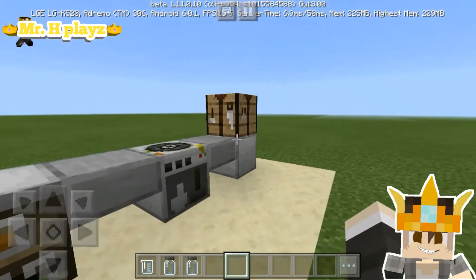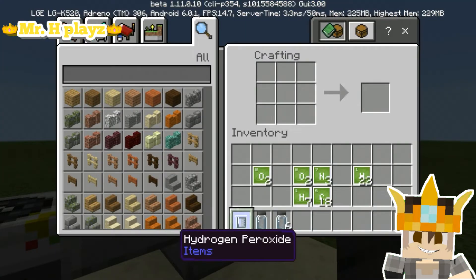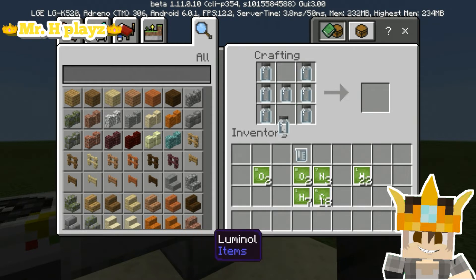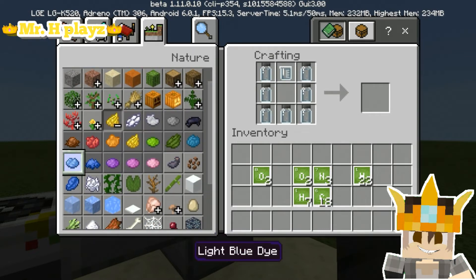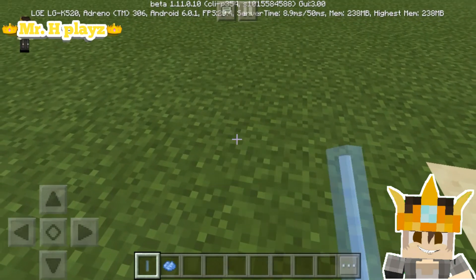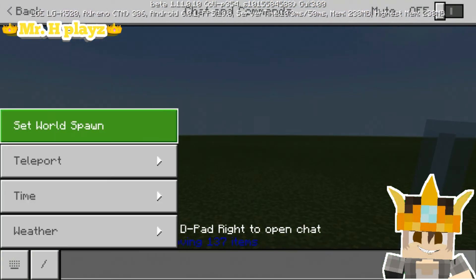Now you need to go into the crafting table, paste it into the top, paste the luminol into the bottom, and paste this into the side. I'm not sure if it's correct, but now you need to add a dye — whatever color you choose. Let's make this a light blue glow stick.